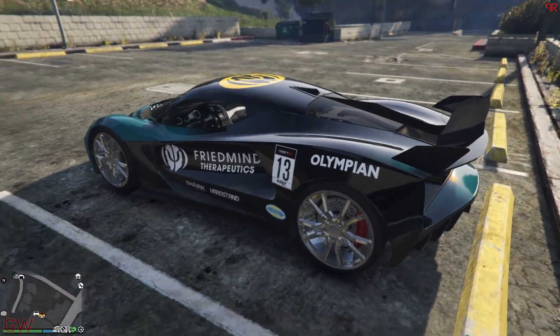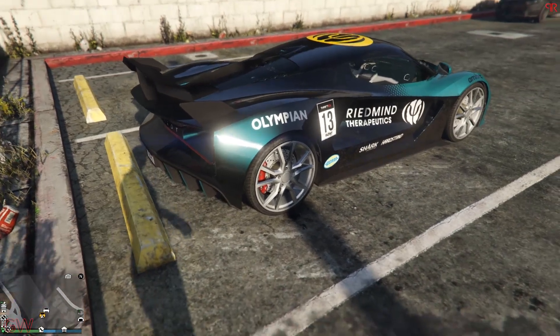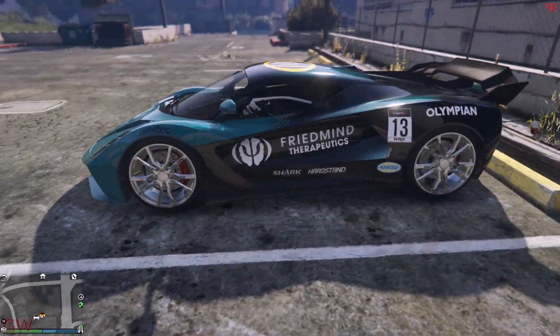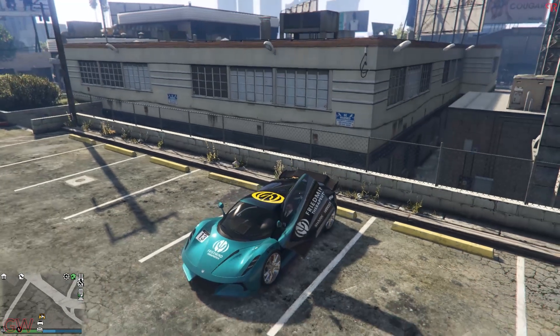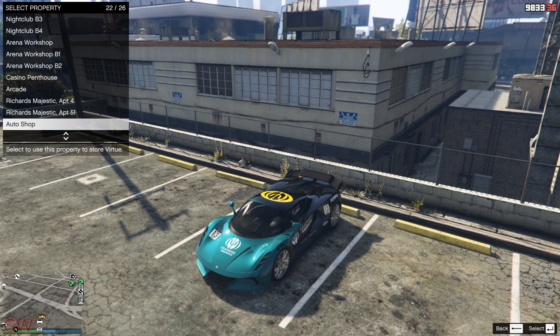One important thing to keep in mind — the Ocelot Virtue is not released to the public at this moment. It is currently a drip-fed vehicle. This week, only the Willard Eudora was released to GTA Online. Completing the Last Dose missions is the only way to unlock and get this car for free right now, so make sure to grab it.